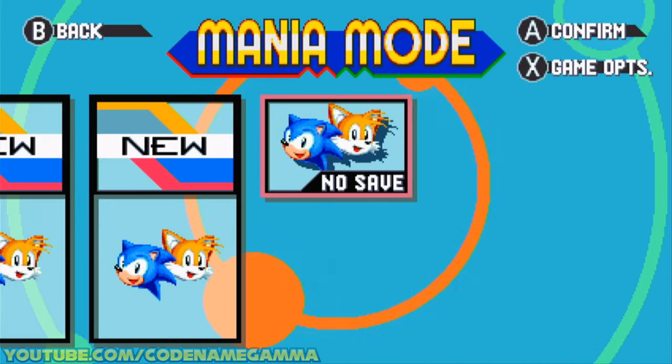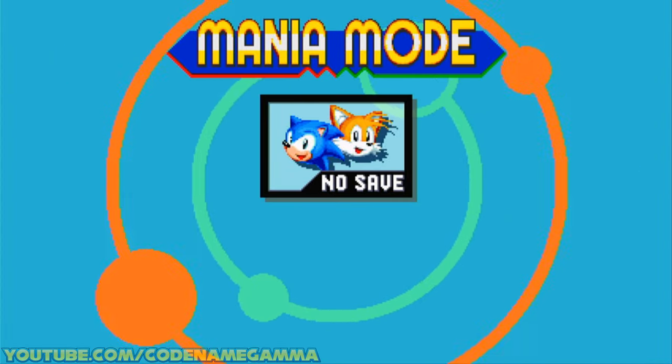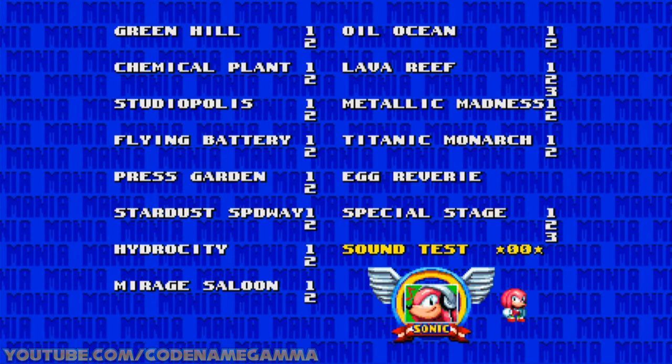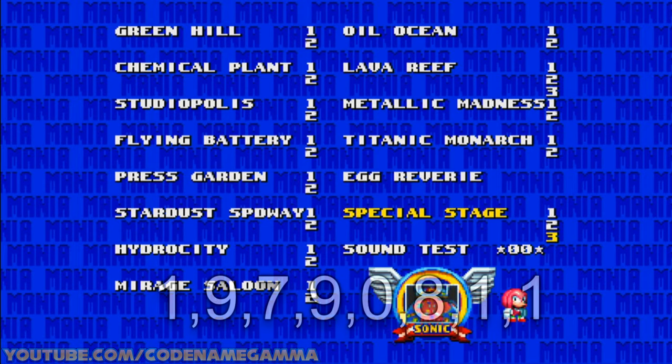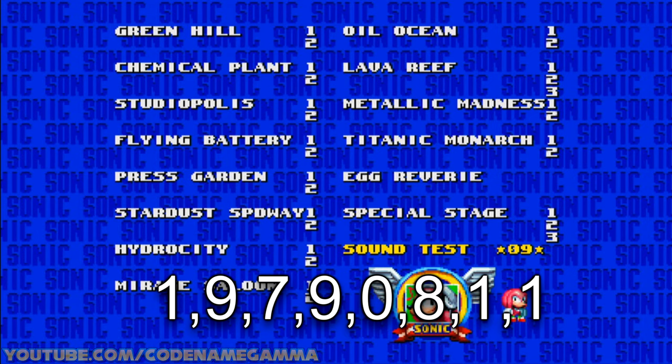To get to Level Select, we're going to hold Y and press A. That'll get us into our sound test, and then from here we can do the cheat to unlock everything. Once we're here, we're going to put in 1-9-7-9-0-8-1-1.